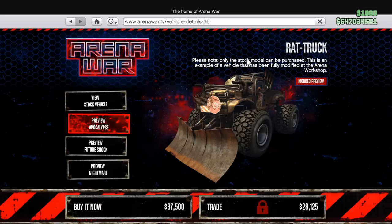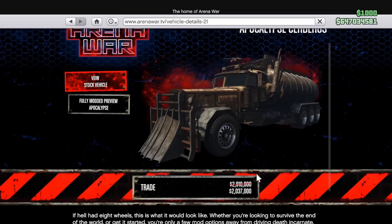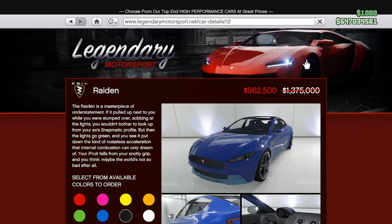The Arena Sasquatch, Sanctus, and the Weevil are also discounted. And finally, at 30% off, we have the Arena Cerberus, the Eye Wagon, Pagali, Raiden, and the Vigione.